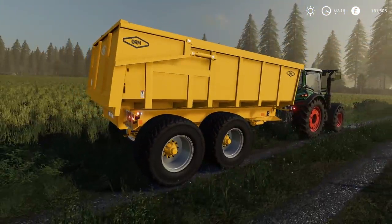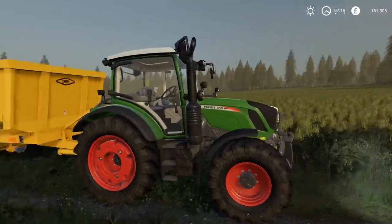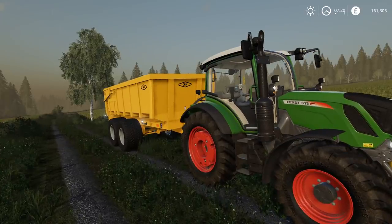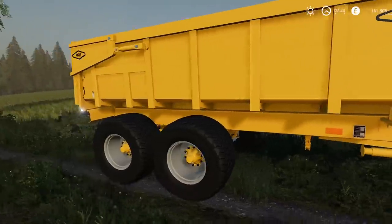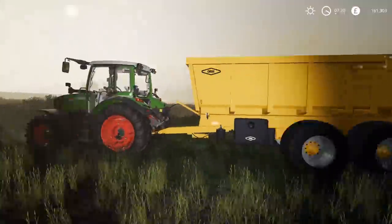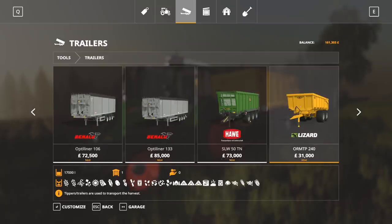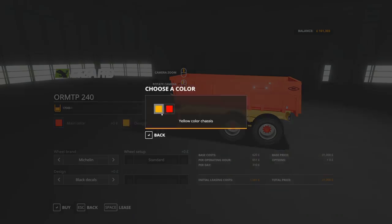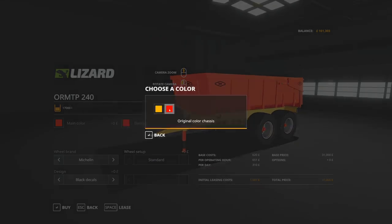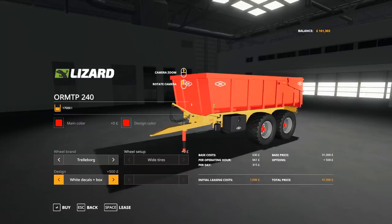This is the trailer - it is a really nice dump trailer, and it is on a very small tractor. Chainsaw just brought it down here because that tractor was already at the store, and so was the trailer. I'm going to show you it in the showroom because it will be much easier. I just think it looks good. If you want it, check the trailer category on ModHub - you'll find it straight away. You can choose between red and yellow. The chassis colour change didn't seem to be working - I select red and it doesn't do that, so I'm guessing that needs to be patched. But you can also change the wheels, the decal colour, and put a box on the side. It is the Lizard Orm TP-240.